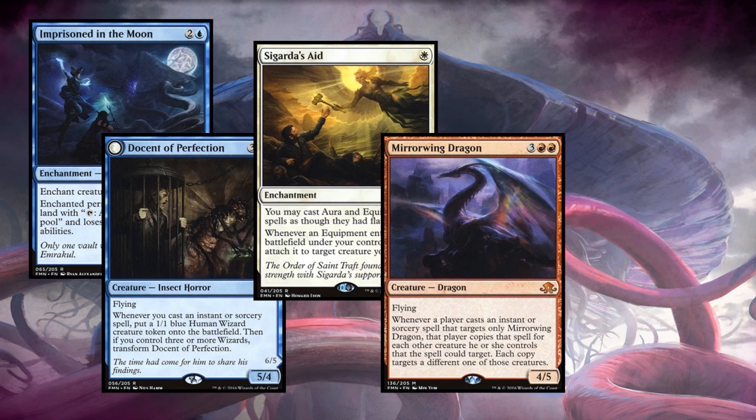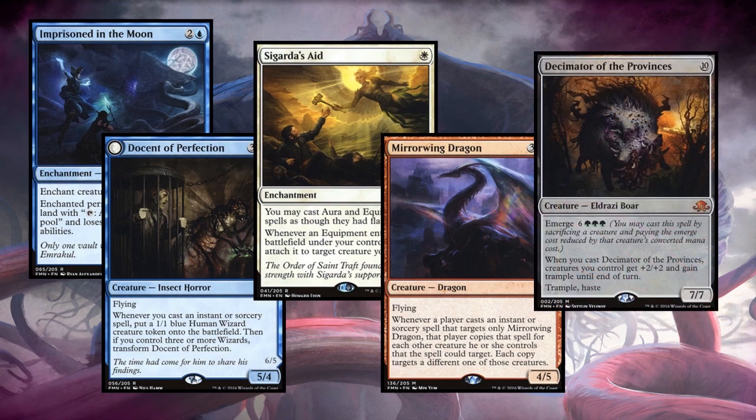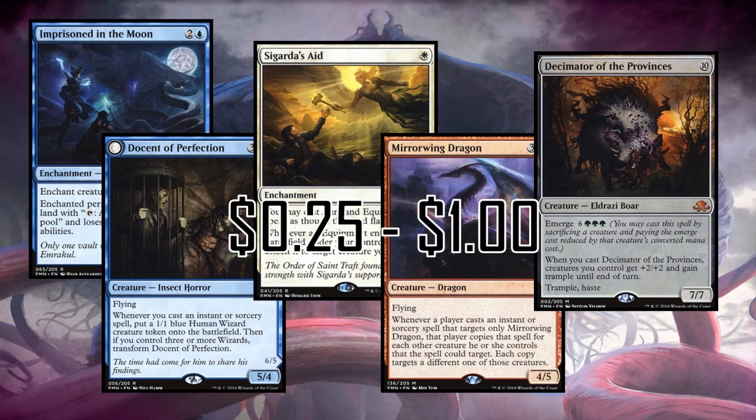Mirror-Wing Dragon doesn't belong in every deck but is so unique and inexpensive for a really awesome mythic dragon — just pick one up. Decimator of the Provinces does a poor imitation of Craterhoof Behemoth but it still does the job, under a dollar for a mythic. It can also be fetched with From Beyond — pump out little Eldrazi and then fetch a Decimator to win the game.